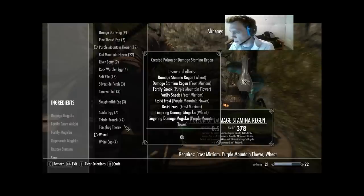Wheat got Lingering Damage Magicka and Damage Stamina Regen — that was the one we only had two on. Purple Mountain Flower got three out of four — the only one we're missing is Restore Stamina. And for Frost Mirriam we are missing Ravage Magicka, the fourth one.